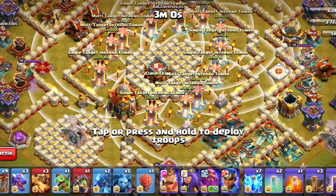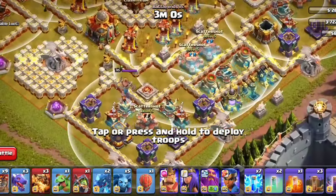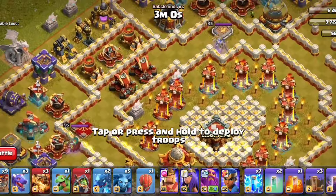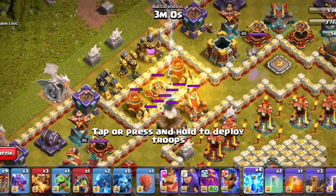In the animation, you will have a great defense. In the Inferno Towers, they have a full defense. In this game, you will have a 6-8 electric spell.